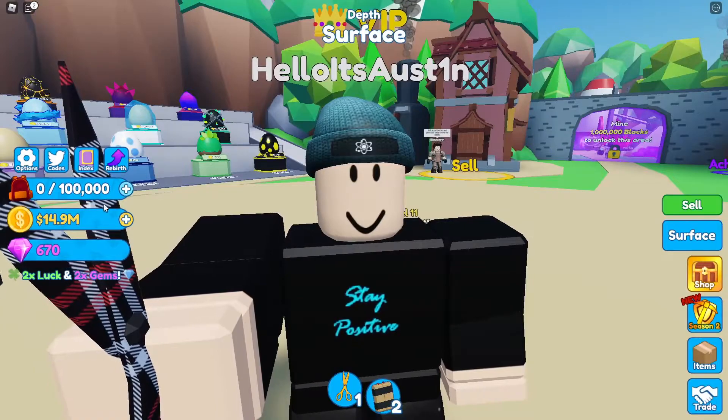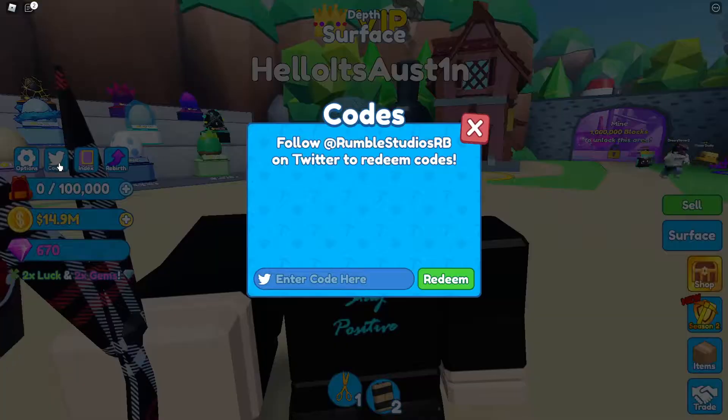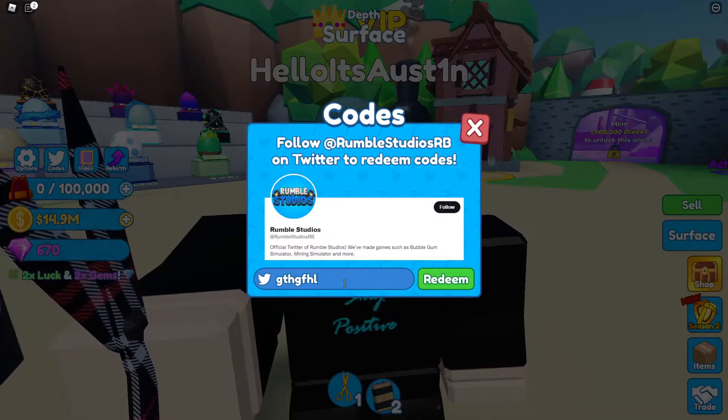So to enter codes in this game, you're going to come over here and click on the codes button with the Twitter icon. Click that, and here you can enter all of the working codes.